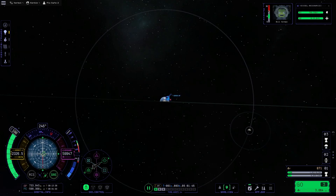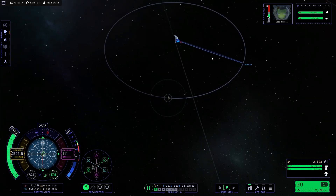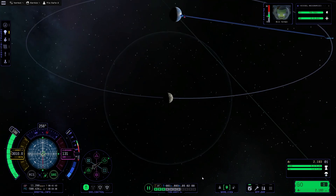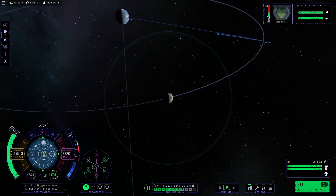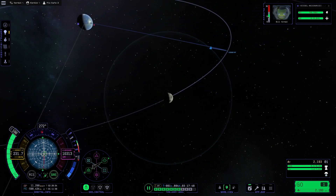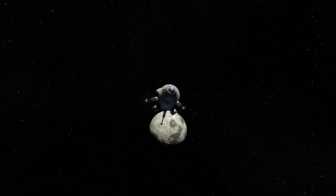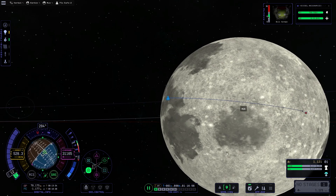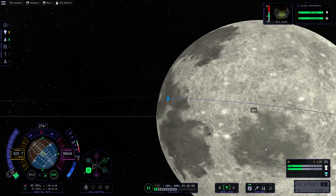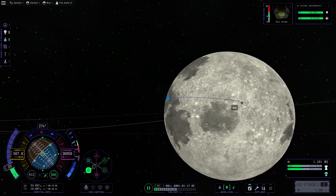The next part of the mission: we're going straight up, right to the Mun — essentially a bullet that will collide with the Mun. It's very consistent; if you launch at exactly three days and five hours into the game, you will hit the Mun with the right amount of delta-V in sunlight. I had to do a bit of course correction because I wanted to land in the same spot in both KSP1 and KSP2.